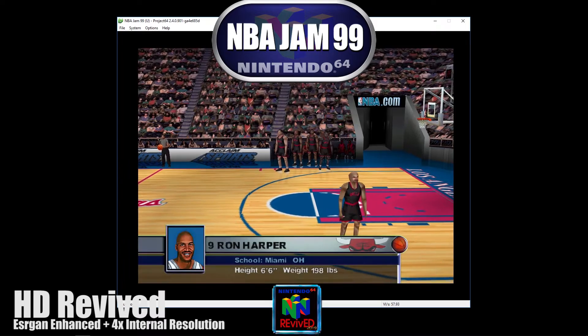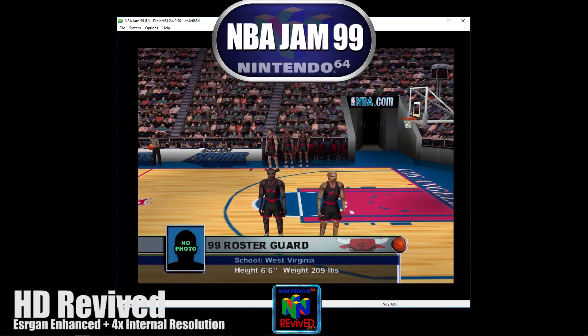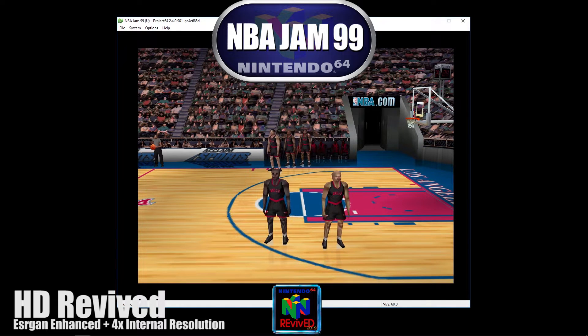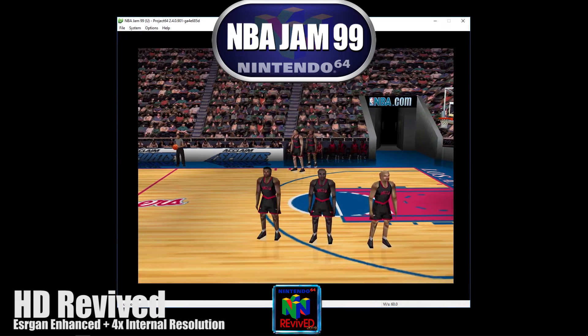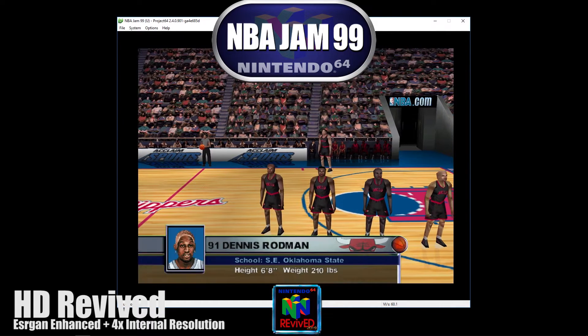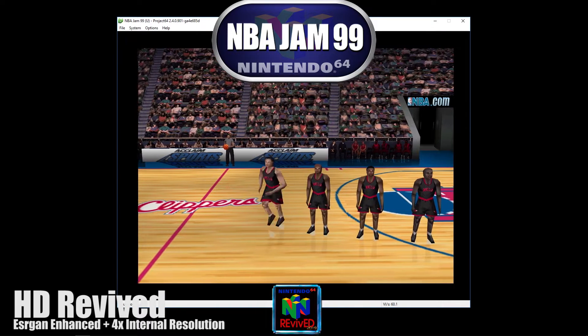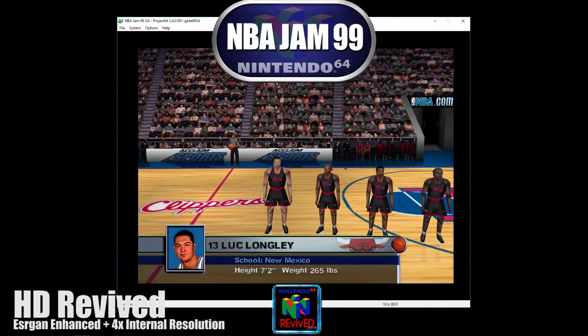At guard, 6'6", number 9, Harper. At guard, 6'6", number 99, Player. At forward, 6'7", number 33, Tiffin. At forward, 6'8", number 91, Rodman. At center, 7'2", number 13, Longley.